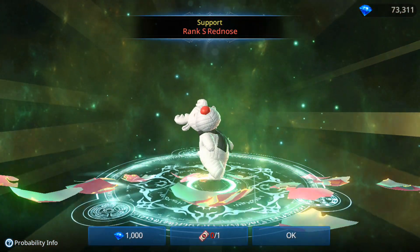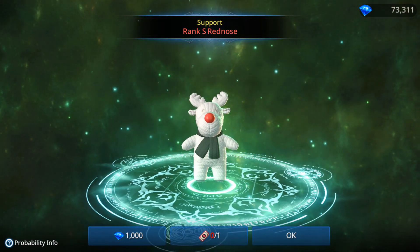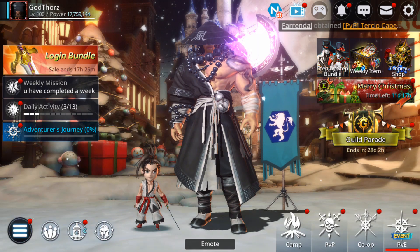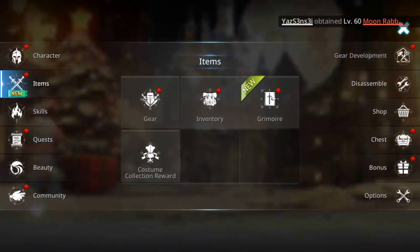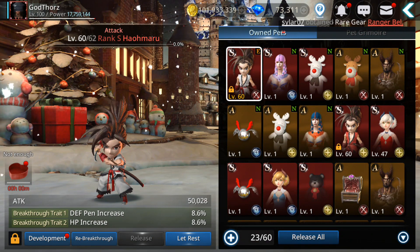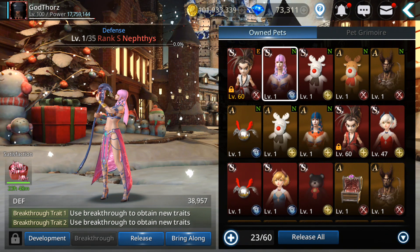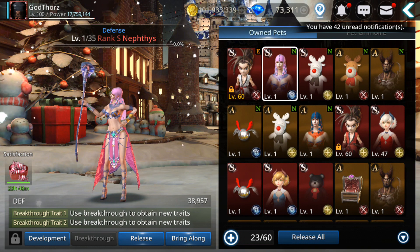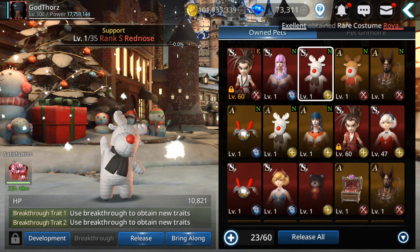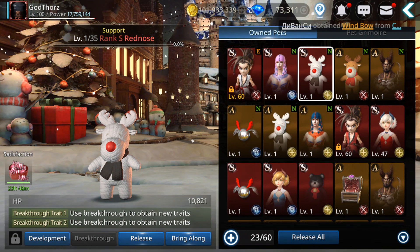And here's the fourth! I'm going to stop here. I spent around 17,000 gems and got four rank S pets. Let's review what we got: the defense type, Nephys (or however it's pronounced), the Red Nose, and the Christmas support pet. Let's check their stats.